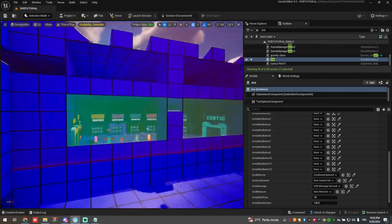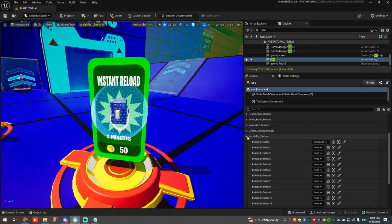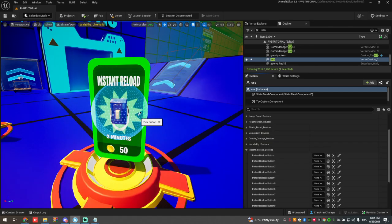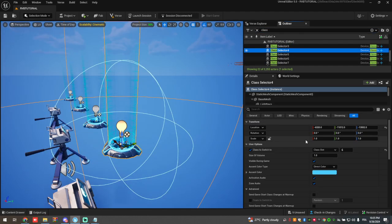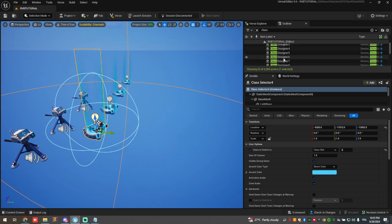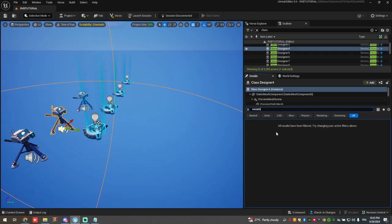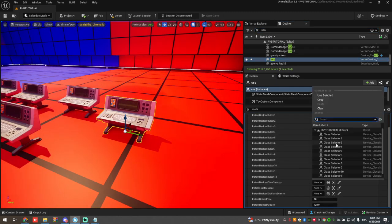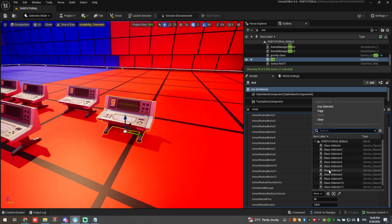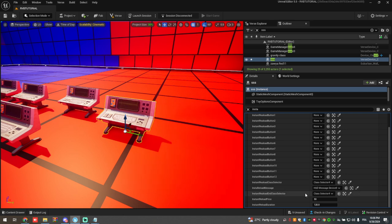The last power is instant reload, which can be made with the class selector and class designer. When you copy the class selectors I provide, the class selector with instant reload and its class designer are included. Go to search, type 'instant reload,' check both options. Go to class selector number four, choose it again as number four, then check the last HUD message which is number nine. That's it.